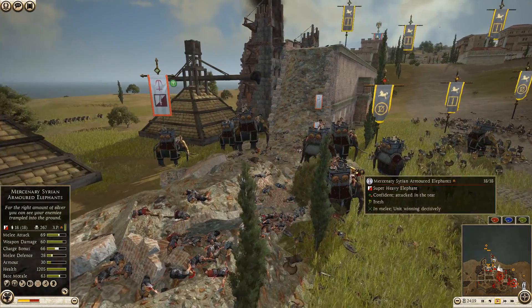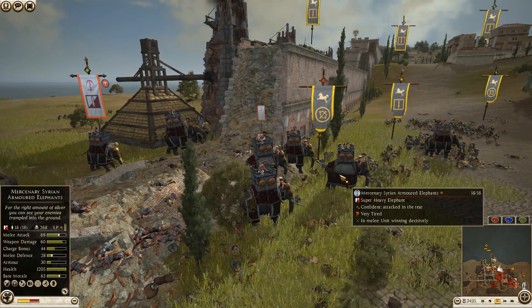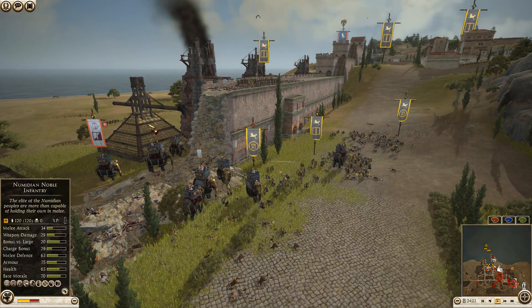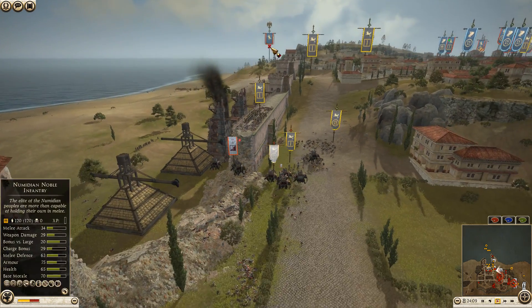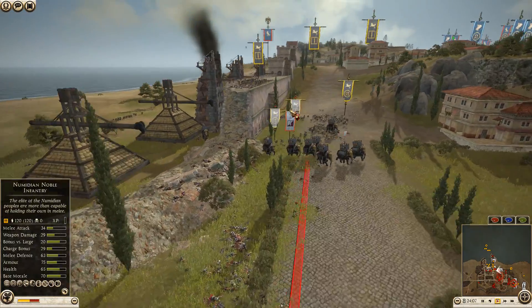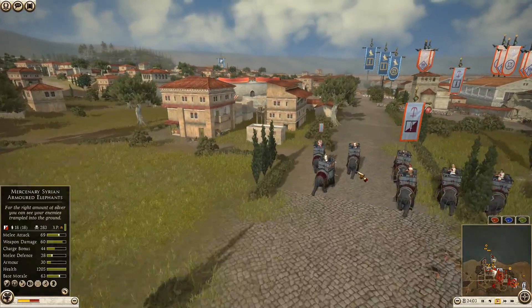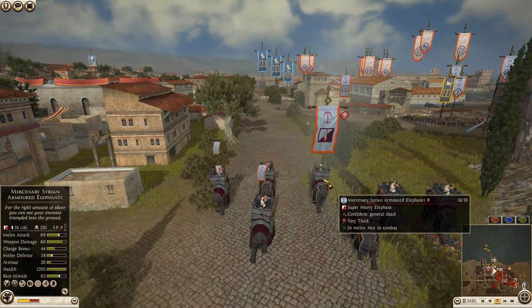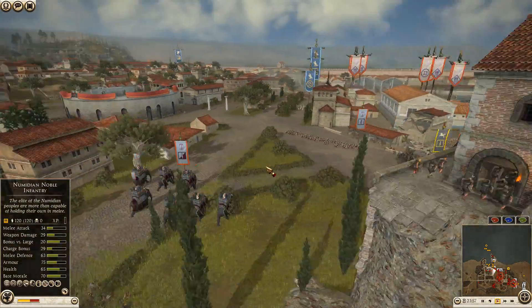They're going to make their way back out of the settlement. Wow, they came back under control very quickly — I've never seen an elephant unit come back that fast. They're just going to continue stomping. The Ptolemaic cavalry general is making his way around. Legionnaires starting to waver — and the elephants are on the move with 285 kills.